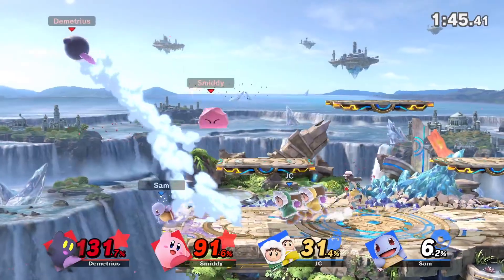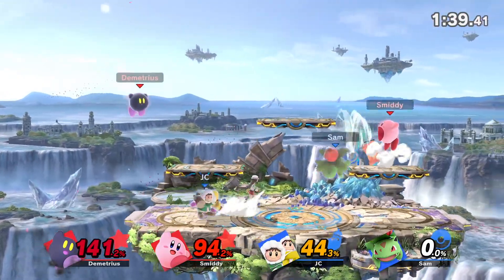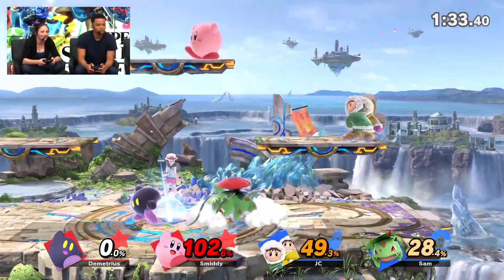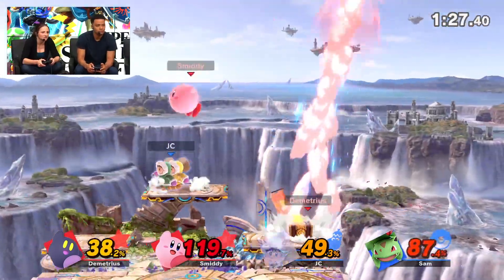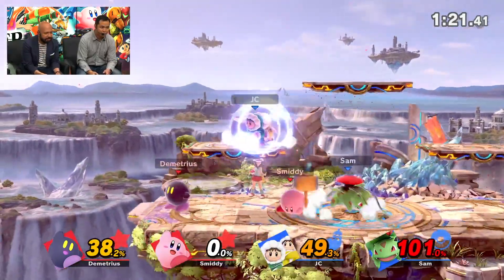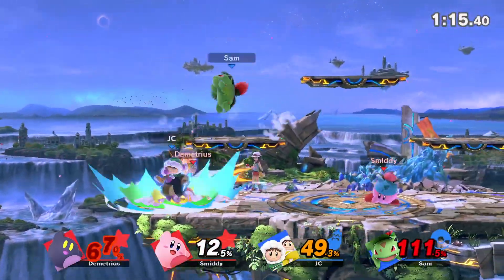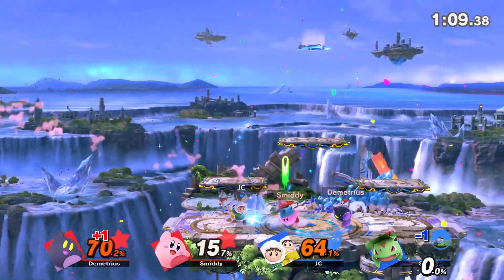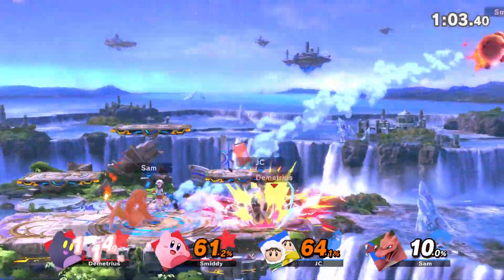New treasure chest from Breath of the Wild. Bullet Seed is a great move because it actually hits in front of you as well as up. So the first kind of hit is in front of you, which actually knocks people up into the stream of seeds.